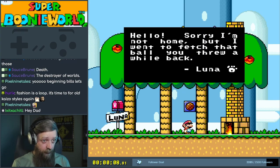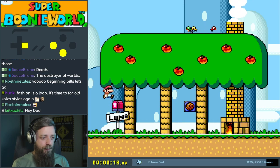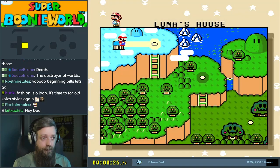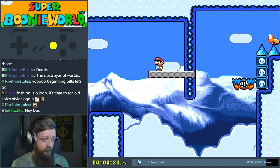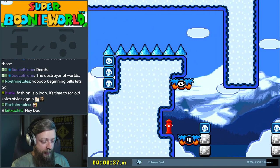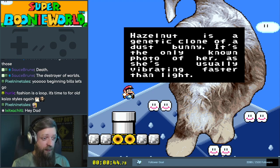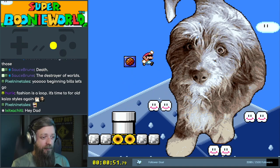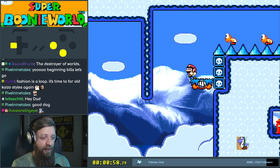We've got the Lunar House. 'Hello, sorry I'm not home, but I went to fetch that ball you threw a while back,' says the Luna. Is there a secret in this level? Moving on. We've got Shap Low — not ice physics. There's a fire hydrant, which means it's dog time. 'Hazelnut is a genetic clone of a dust bunny. It's the only known photo of her. She's usually vibrating faster than light.' There's one good boy.